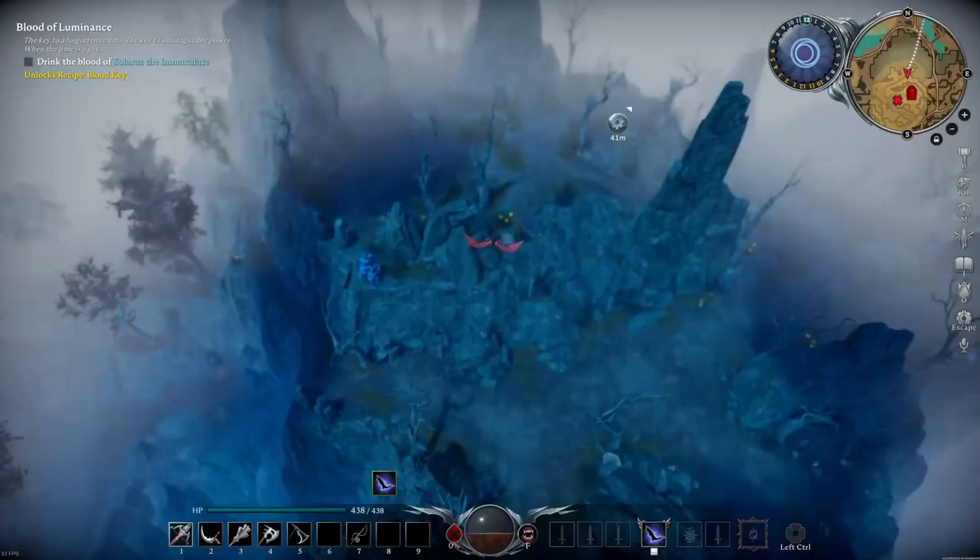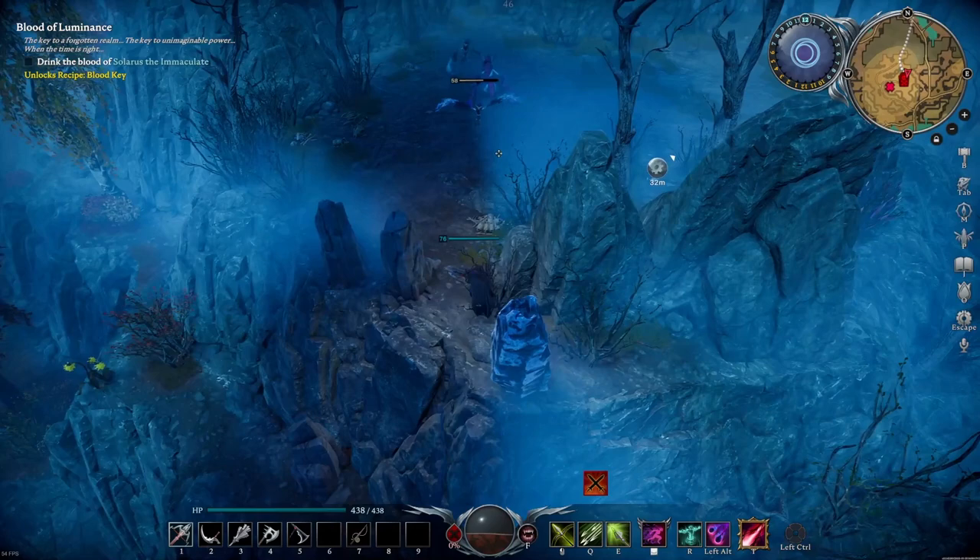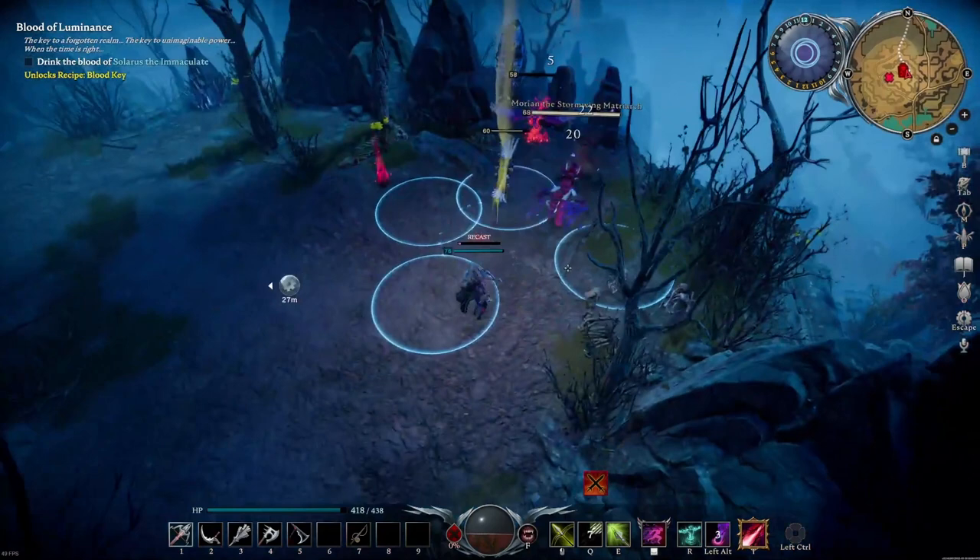Going straight to the boss fight. She is standing on top of the hill with two adds. You are able to kill the add on the other side without triggering her, but not the one on the side you just saw.